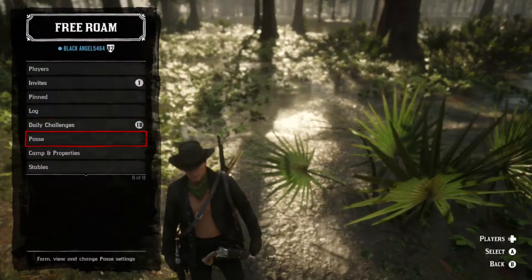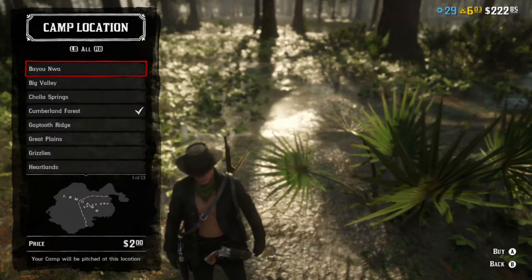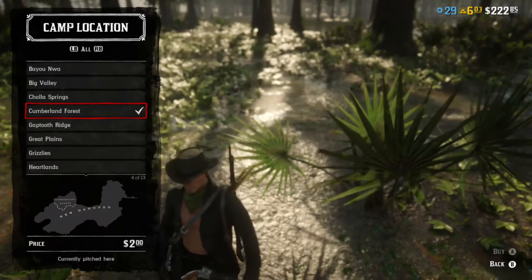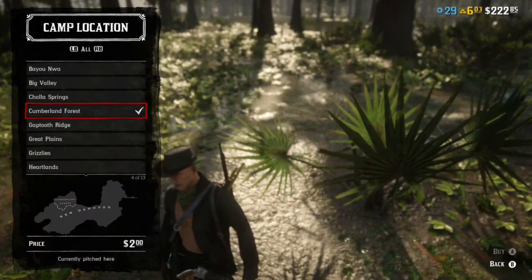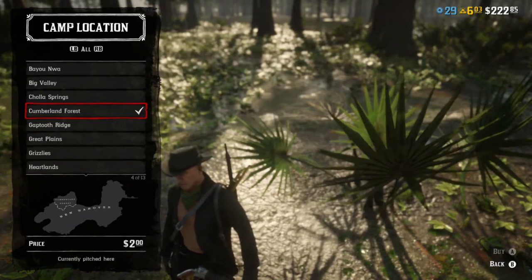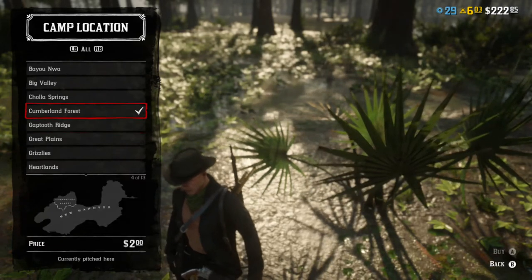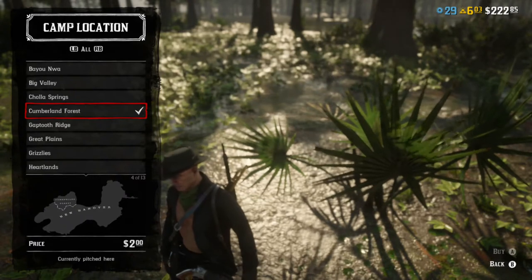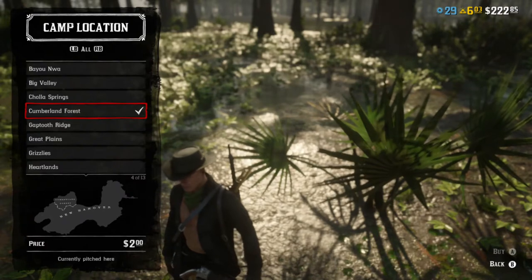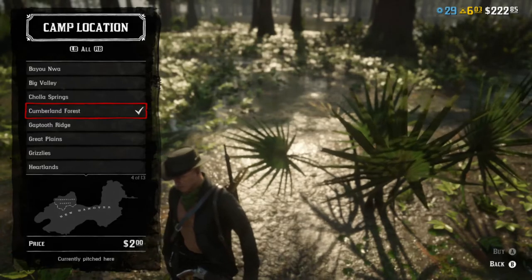I'm gonna pull out the list. The number five best camp location is in Cumberland Forest, where mine actually is right now. This is number five because it's kind of near New Hanover, but it's not actually in New Hanover and it's not near any huge towns. It is near a campground and stuff like that, and there are certain animals nearby — some deer, some rabbits, and things like that.